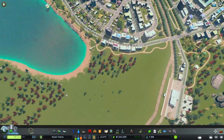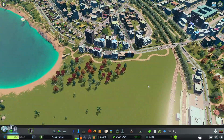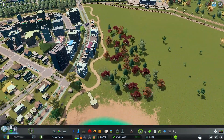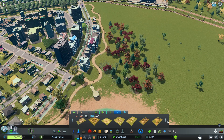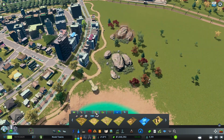I think behind here we can just do some more rocks and trees and pull through that nature vibe behind these buildings. I'm going to leave this area blank because at some point we may want to pull a road through and access the land on the other side of the lake. So we'll leave that open for possibilities in the future.